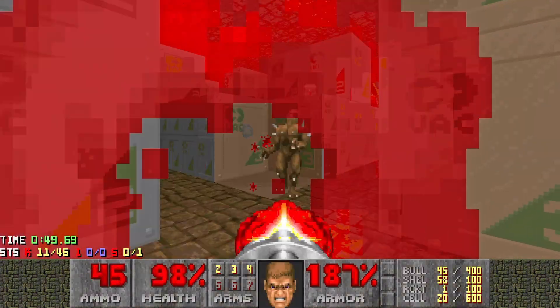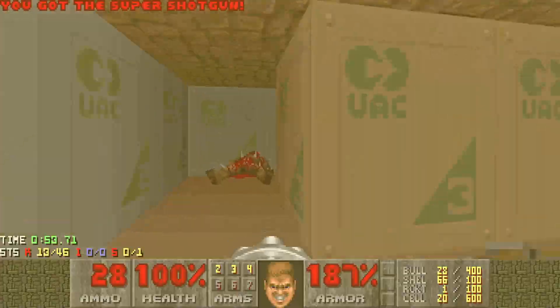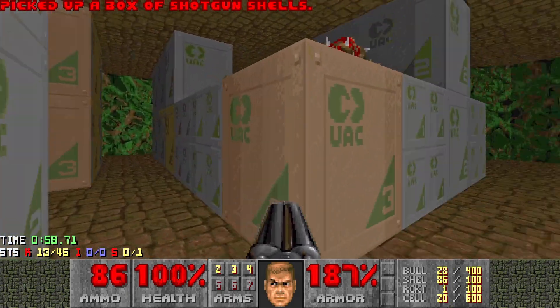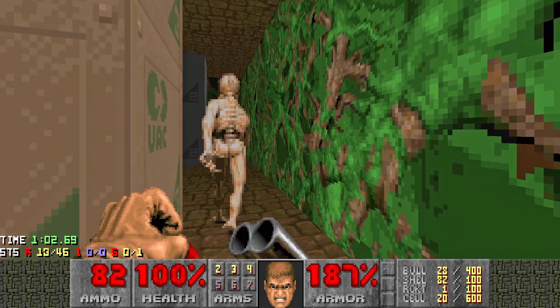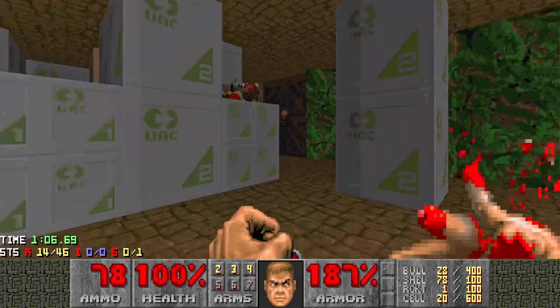Let's get the imp here, let's get it moving. Up top, another imp. Then grab the super shotgun, grab the shells, and then deal with your arch-vile. Arch-vile is pretty straightforward to do here. Just body check until it can't get past you, and then you can always get a little bit of cover. And that becomes pretty straightforward.